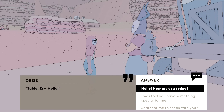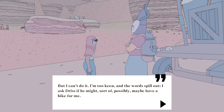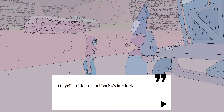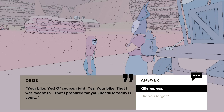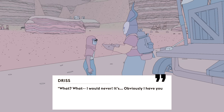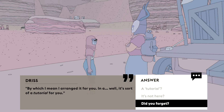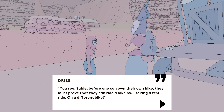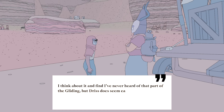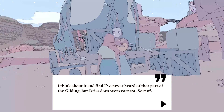Driss churns with a bit of a start. Sable! Hello, how are you today? I'm well! Your bike! Your bike, of course. Yes, your bike. I was meant to... I prepared that for you because today is your... You forgot. I would never... I obviously have your bike, which means I arranged it for you. It's a sort of tutorial for you. Did you forget? I'm telling you I didn't forget. I just made different arrangements. You see, Sable. Before one can own their own bike, it was approved that they can ride a bike by making a test ride on a different bike. I think about it and I've never heard of this part of the gliding, but Driss does seem earnest, sort of. No, Driss is a complete liar. You can tell this.